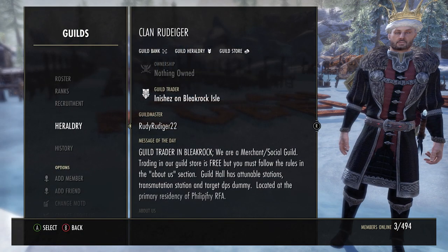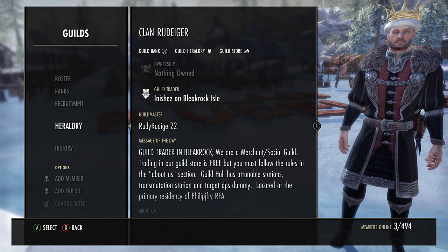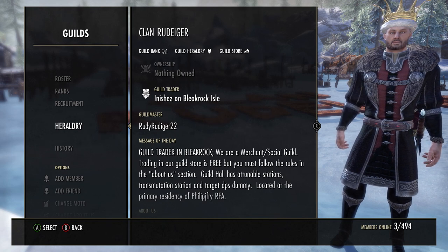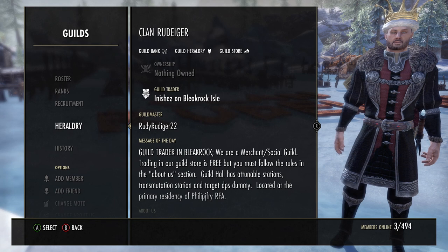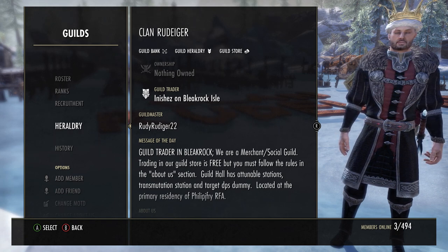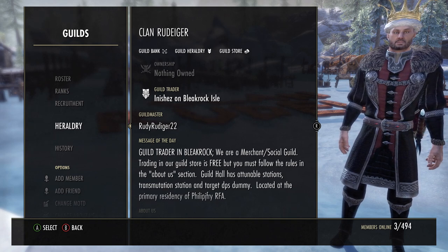When you have picked a guild name and the alliance designation of your guild, it will be created for you and you will start off with one person — you. From there on out, it is up to you, the leader of the guild, to determine the direction of the guild and how you want to operate.